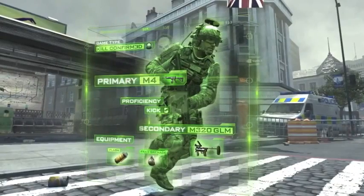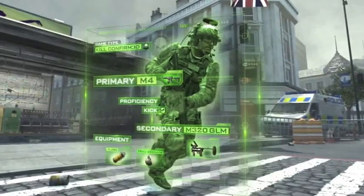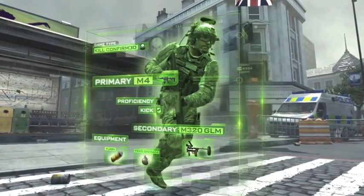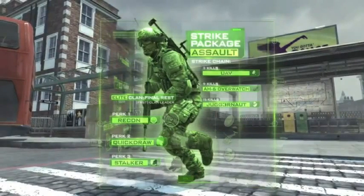So first we got a game type called Kill Confirmed. We don't know too much about this game type yet, so we'll have to see as information comes out. Primary weapon is M4, proficiency is Kick — it looks like proficiency is going to be like an added perk or bonus. Secondary is a grenade launcher module. Equipment is pretty standard with flash and frag. Strike package we've got Assault. In Modern Warfare 3 there are different packages that you run. He's running Assault, so he has UAV up. AH6 Overwatch is probably like a Pave Low, and Juggernaut is most likely the Juggernaut suit.